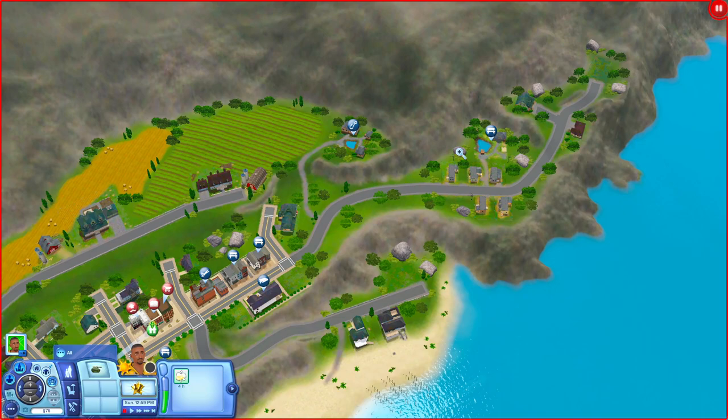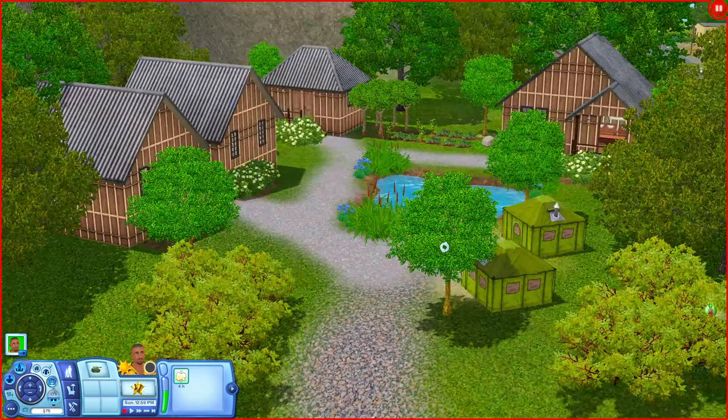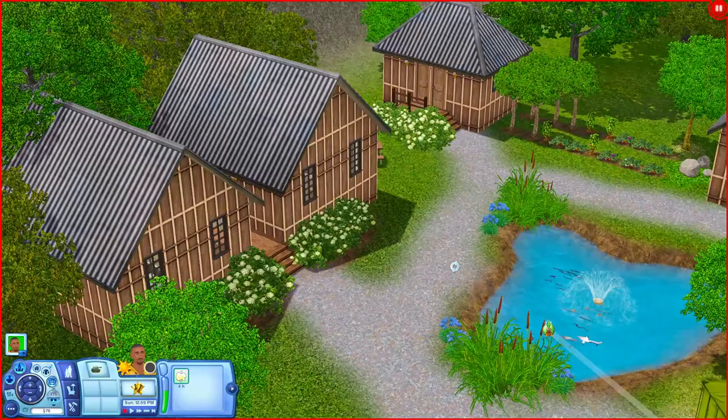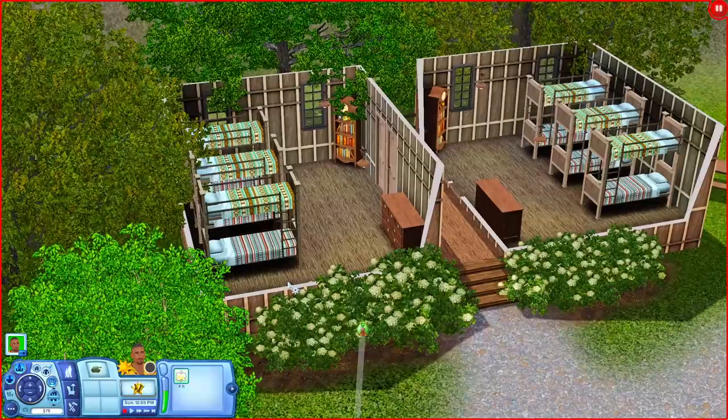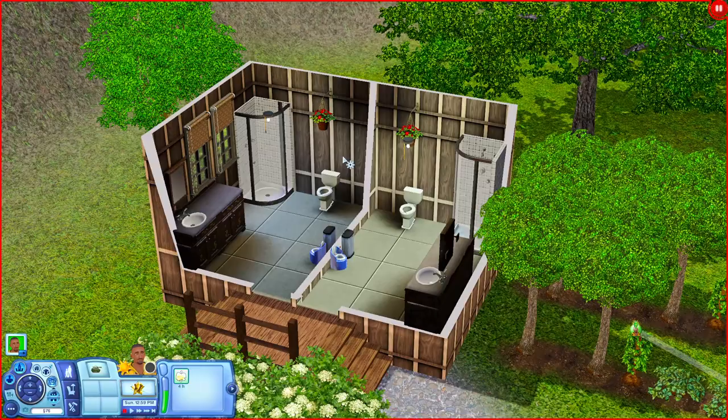Let's go over to Camp Quasimodo. It's like a little campground area. The tents may have come with World Adventures, so you might need that pack too. Down here at the campsite there's a pond in the middle, and then you have cabins with bunk beds, a little bookshelf, and a dresser. There's also a bathroom section with even a little potty for your toddler.